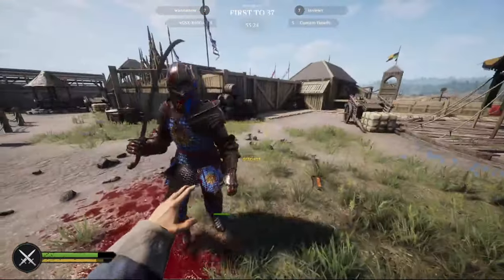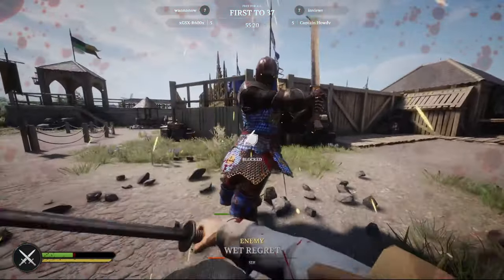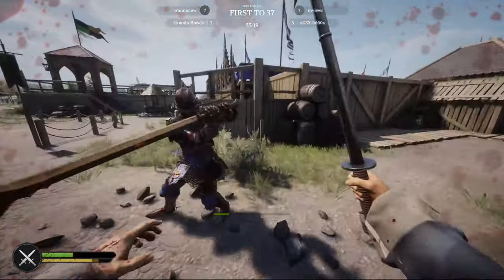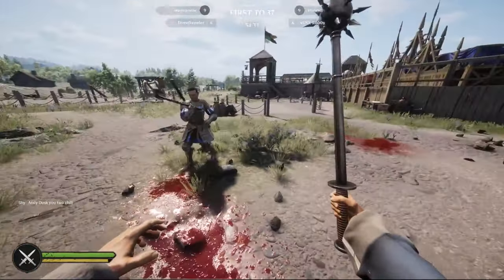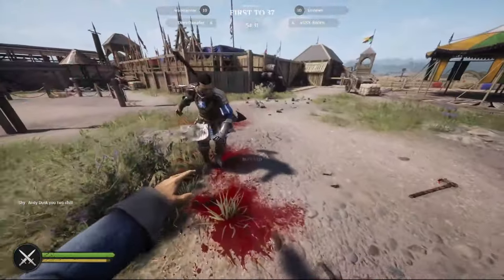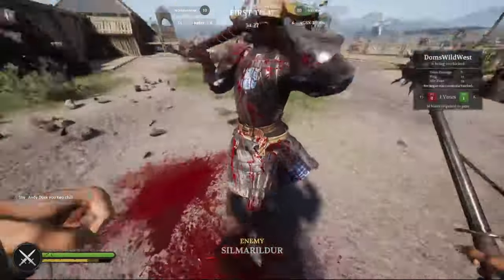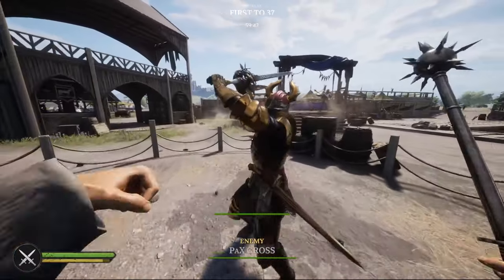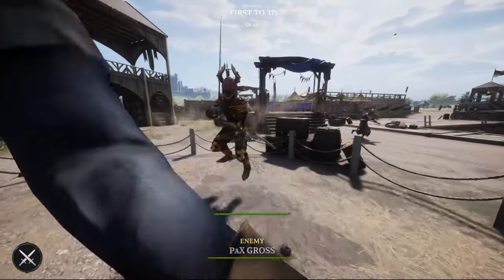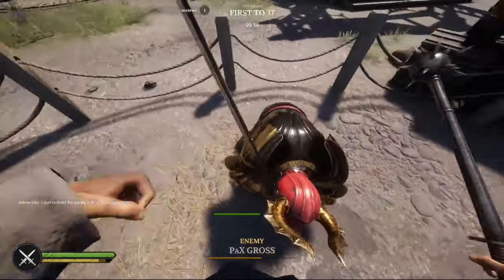And if they like to feint or drag a lot, you can easily punish them with gambles that will make them think twice. You should also mix in jabs for free chip damage if the overhead isn't fast enough, or kicks if you catch them holding block. You also have a special attack that looks very similar to an overhead, does massive stamina damage, and has deceptively long range — be sure to use it often.